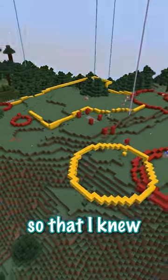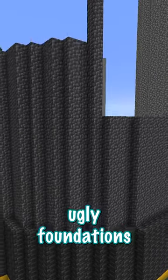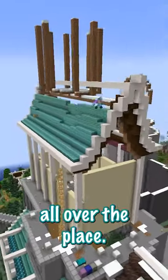A planet of wool was created so that I knew where to place the blocks, and then I started building up some really ugly foundations. On top of those foundations though, I began adding quartz and prismarine structures — like a lot of them, all over the place.